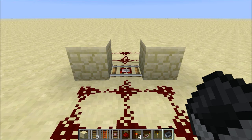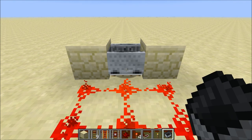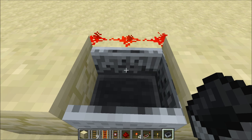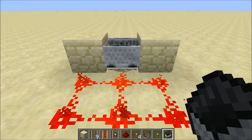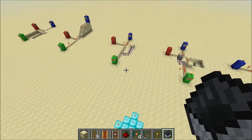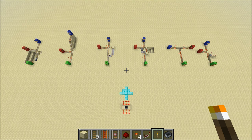Hey everyone! Today we're going to take a look at several different types of empty cart detectors. As most of you probably know, the vanilla detector rail in Minecraft, as you see down there, detects any sort of cart, regardless of if someone is inside of it or not. So instead, members of the Minecraft community have created several various ingenious methods of empty cart detection, and I'll be going over six of these, as you see there, in this video.